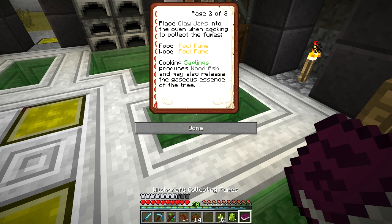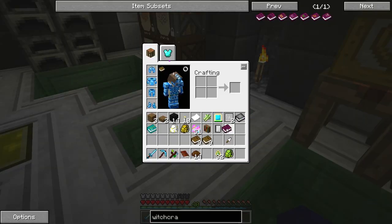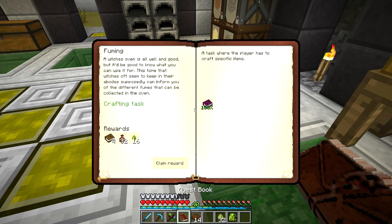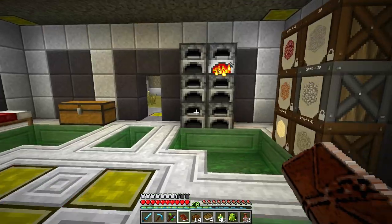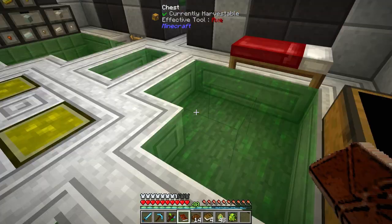Place clay jars in the oven when cooking to collect the fumes. Cooking saplings produces wood ash. Birch — Breath of the Goddess with a magic order purity. Wreck of Misfortune. And that is all that book tells me — it's pretty lightweight. But it gives you some more books and some more clay jars, which is good, though I think I'm full up on clay jars at the moment.